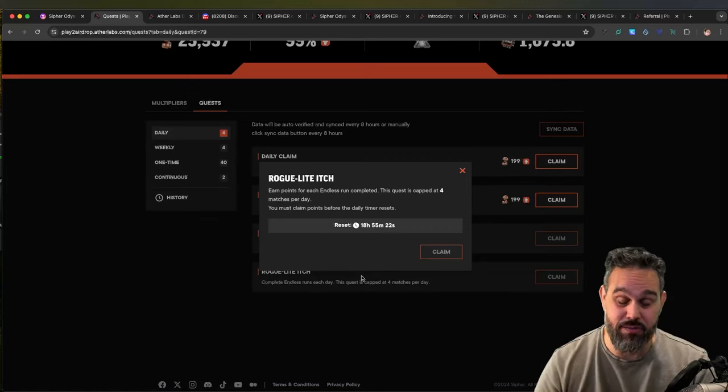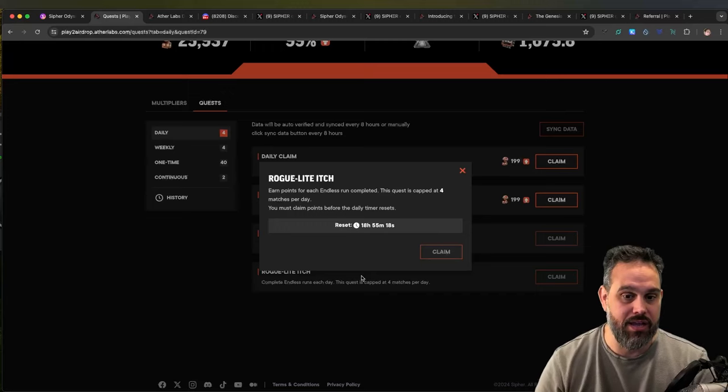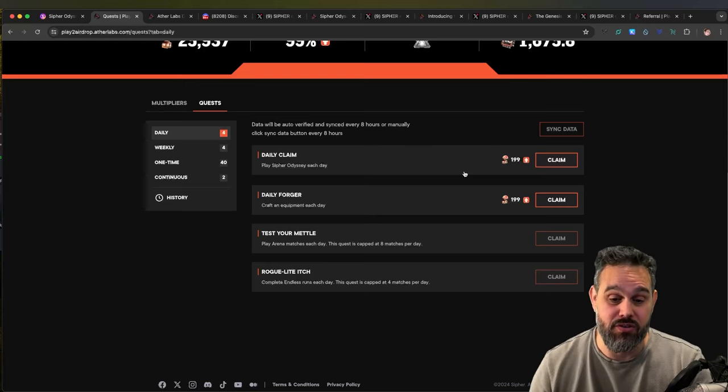You should do at least two endless runs every day because they have extra drops that help you grow your account. You get two every day and can buy another two using tickets. When I say buy, you don't need to spend any money - you can use your in-game points to get these extra tokens, and I'll show you how.